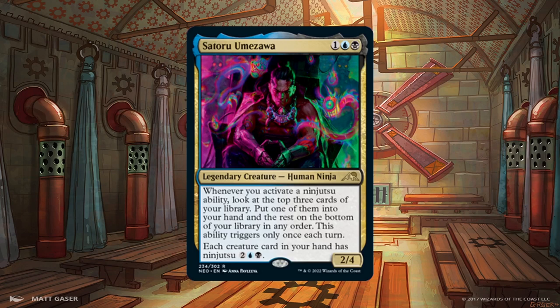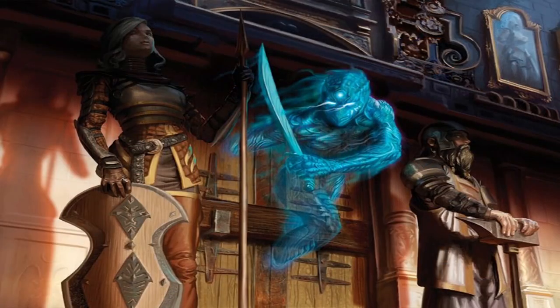However, that isn't the main reason for building Satoru, to me at least. This is not a ninja tribal deck. This deck aims to make the most of Satoru giving creature cards in your hand Ninjutsu, meaning that for just 2 generic, 1 blue and 1 black, we can essentially cheat in any creature in our hand. Granted, it has to be with an attacker that wasn't blocked, but this is a blue-black deck — there are plenty of unblockable weenies in these colors. Since the deck is essentially sneaking in its fatties for just 4 mana, it's preferable that we swap them out for something super cheap to cast the first time, and then cast back again in order for them to be able to attack the next turn.